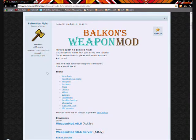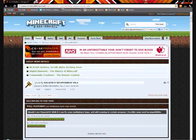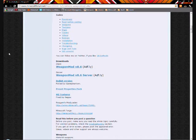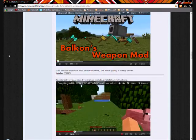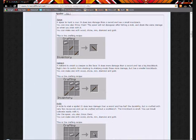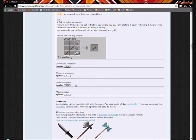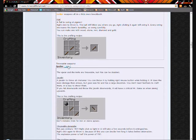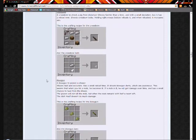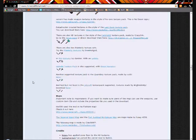This is the website with everything about the Weapon Mod and it's on the Minecraft forums. The link will be in the description, check it out if you want to download it. There are some help videos at the bottom here, and literally all the recipes for every single thing in this mod are included here. That is a javelin, and that's basically everything — all the recipes.